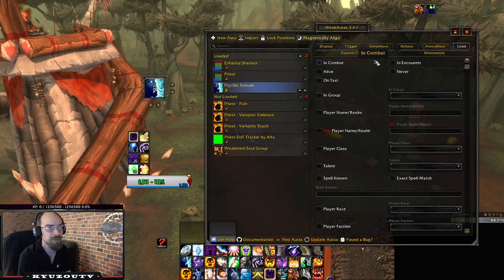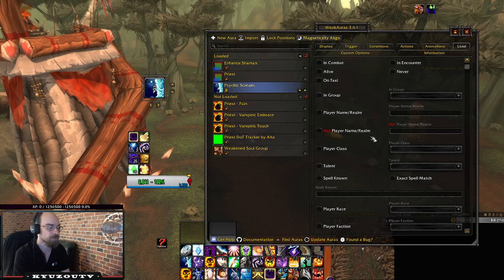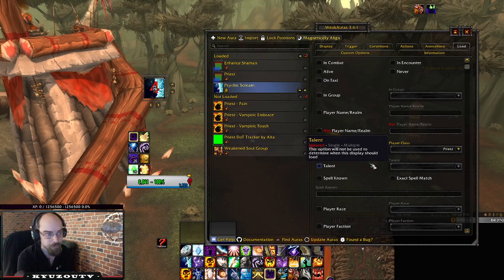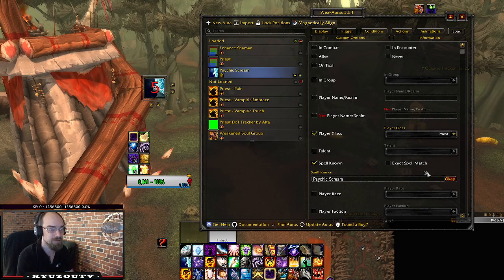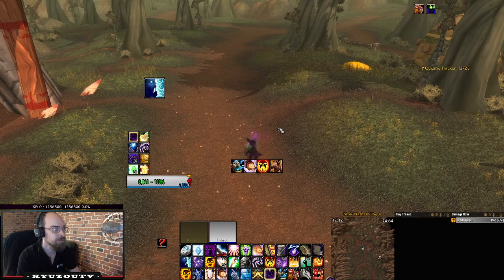In Load, you can choose when it's going to show. I think I forgot Show Always, so down here you can choose when you want to see it — I always want to see it. On Load you can also set the player class — so if you play multiple classes like I do, you'll set it to Priest. That way if you're playing a Rogue as well, this WeakAura won't show up on your Rogue. Sometimes I've noticed that for this to work you also have to add the spell name here as well — not always, but sometimes.